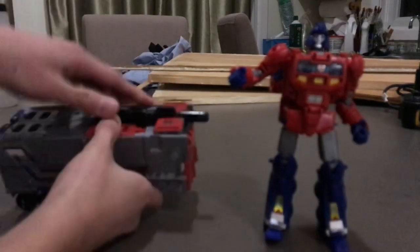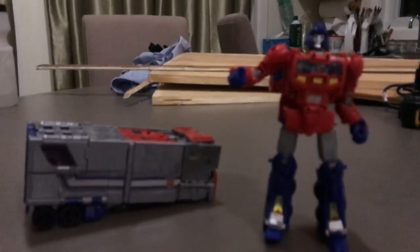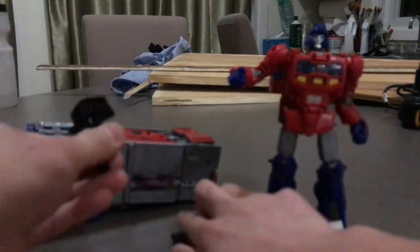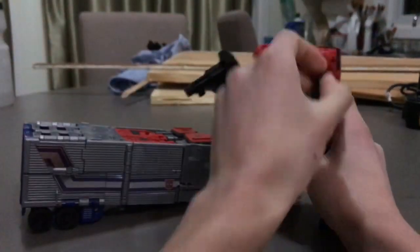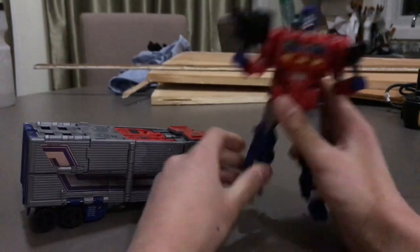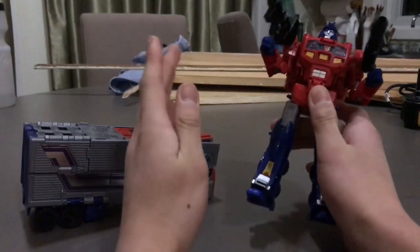What Orion Pax can do is — this is Optimus Prime's gun. You can split this in half and give Orion Pax two guns. Now he's got two guns, which is something he should have used when he first met Megatron, but even then we wouldn't even have Optimus Prime.